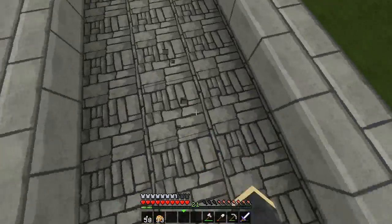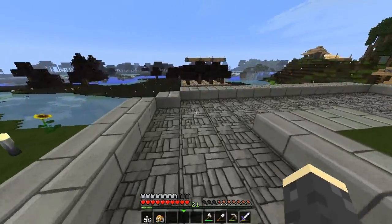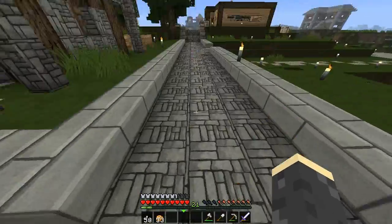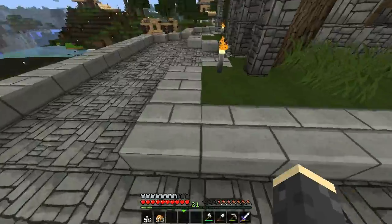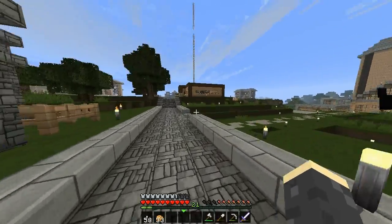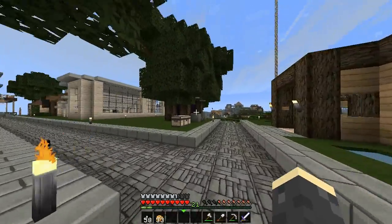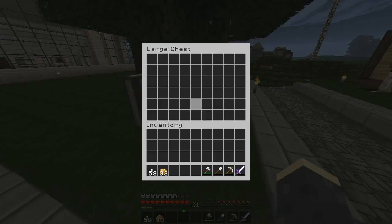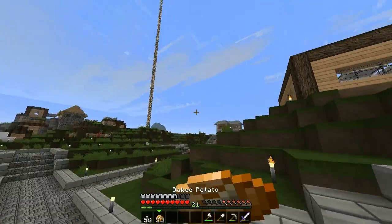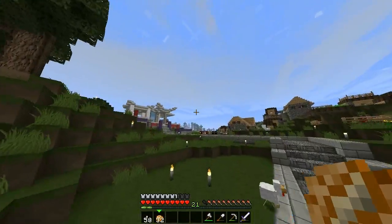You can see the texture pack — hopefully you guys enjoy it. It's not too far from the default vanilla Minecraft textures. You're still able to tell what's what — this is cobblestone, this is stone brick. They just look a little more sleek and modern. This is the texture pack I'm going to be using on this server and it's not gonna change unless something drastic happens.